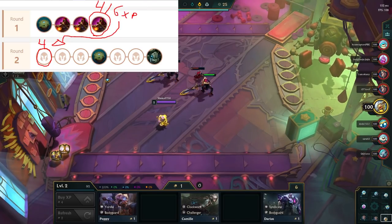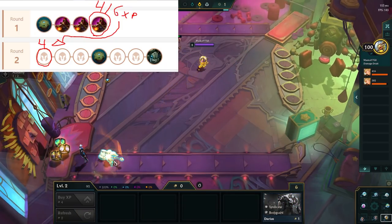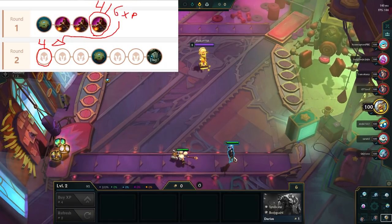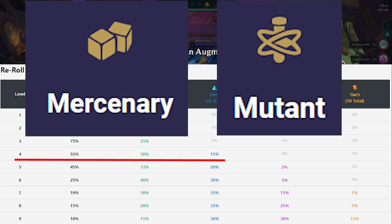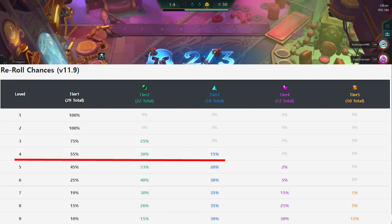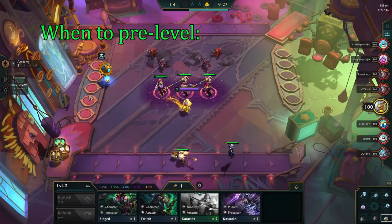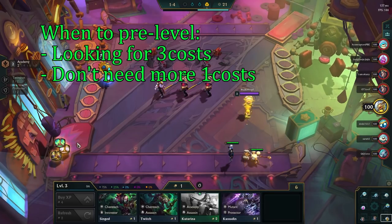On stage 1-4, we can choose to pre-level to 4. We do this by buying 4 XP to be 4 out of 6 XP. Since we get 2 gold naturally every turn, we start stage 2-1 by being level 4, and therefore we also get a level 4 shop. This allows us to see 3-cost units, which can open up more synergies like mercenaries and mutants early game. The downside of pre-leveling is that we lower our odds of hitting 1-cost units, and it will also take us longer to hit 10 gold. Therefore, only pre-level on 1-4 if you're looking for a specific 3-cost unit, or you don't need to find any more 1-cost units.